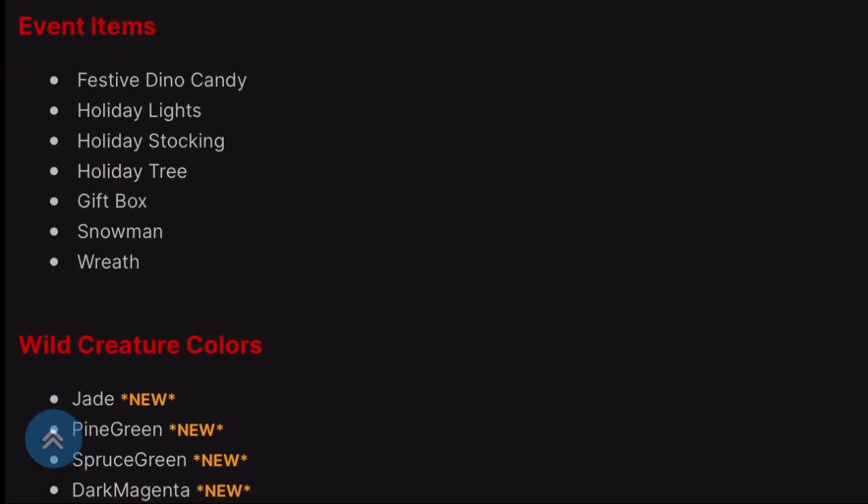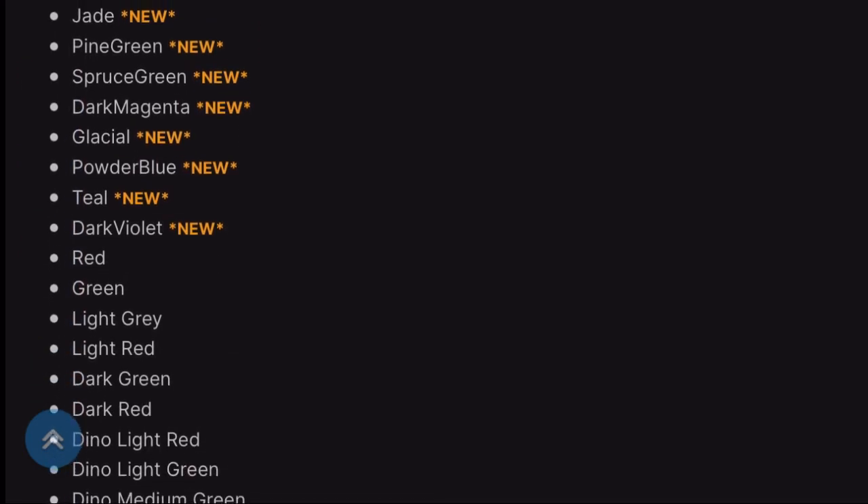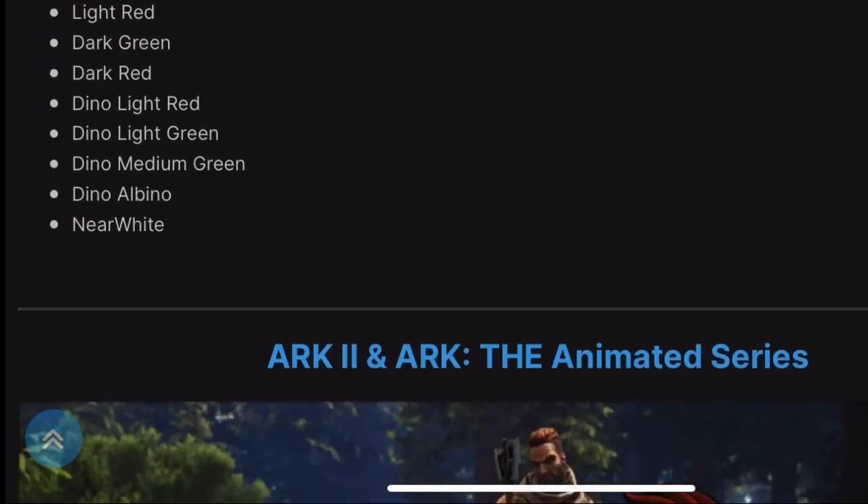There are also event items, which are going to be skins for items. And then there's going to be a new set of colors, so basically all the wild dinosaurs are going to get different types of colors than they normally have, which they usually do every single year.